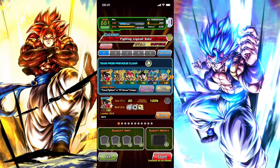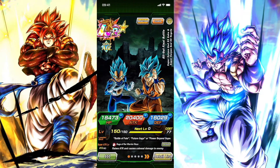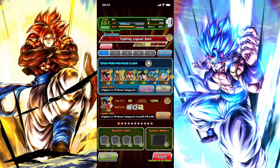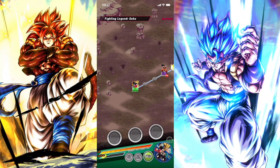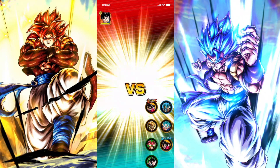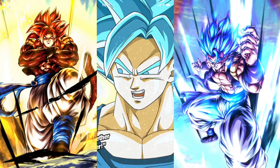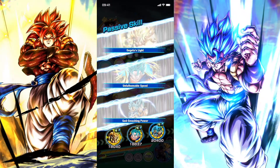So for the next mission, I chose the Fuse Fighter setup. I'm going to be using the physical Super Vegito here, and I also brought along this unit because I rarely use them. Let's go ahead and jump into the Fighting Legend Goku and complete this mission. Intros should still be on — I don't think I turned them off here. Because you guys know that Saiyans have no limits.